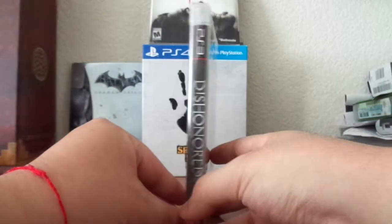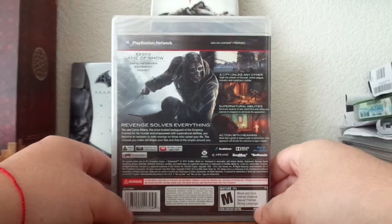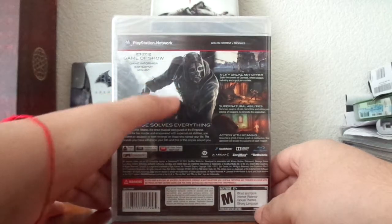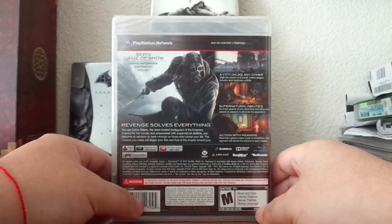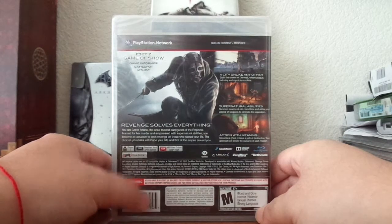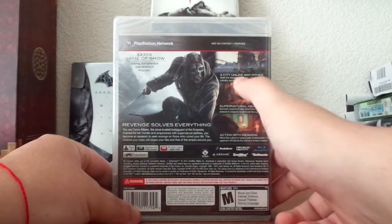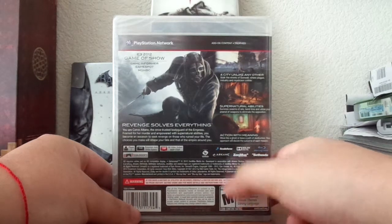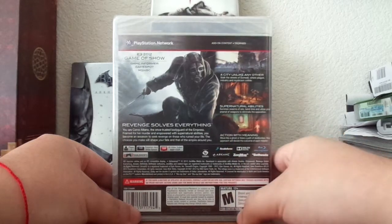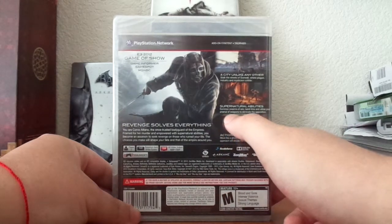Turning around to the side and back, we have a couple pictures including an illustration of Corvo again, wielding his dagger and perched up somewhere. This game is a winner of Game of Show at E3 2012. In the game you'll be visiting a city unlike any other, stalking the streets of Dunwall where plague, industry, and mysticism collide. You'll wield supernatural abilities — summoning swarms of rats, bending time — and utilize your arsenal of weapons to eliminate the opposition.